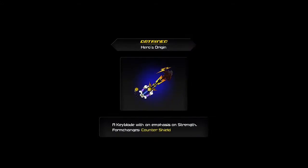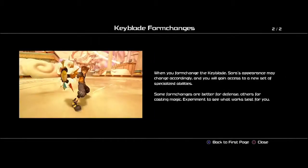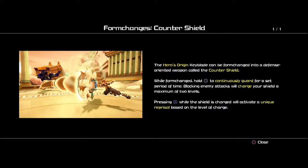Hey everybody, I'm Drew, I'm Vince, I'm Liz, and we're picking up right where we left off — haven't missed a single second of Kingdom Hearts 2.95. Keyblade form changes are capable of changing shape, and each keyblade has its own unique form changes. You'll gain access to different magic, devastating finishing moves activated by pressing a button, and specialized abilities. The shield one seems better for defense — here's the origin keyblade, Counter Shield.